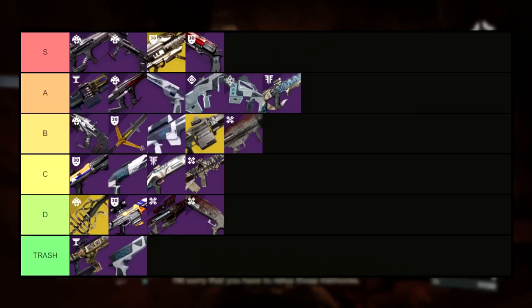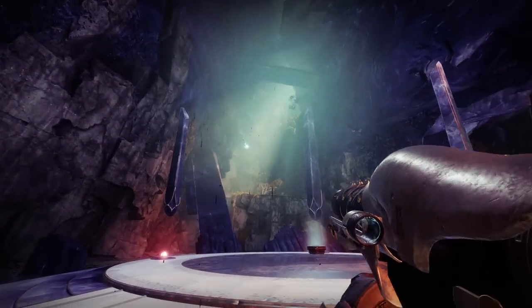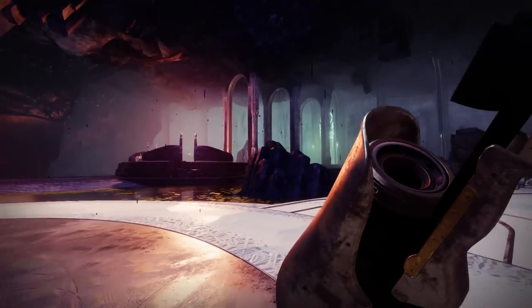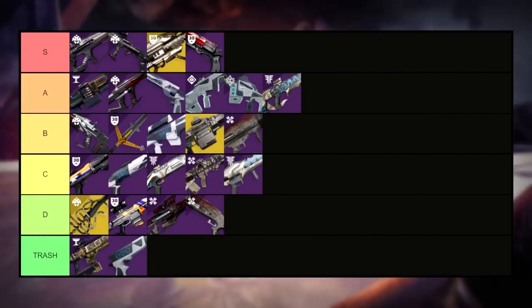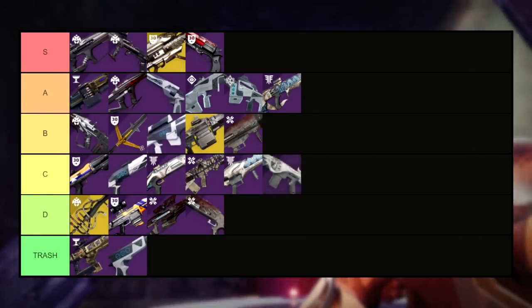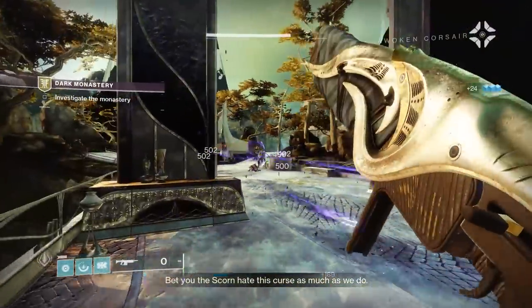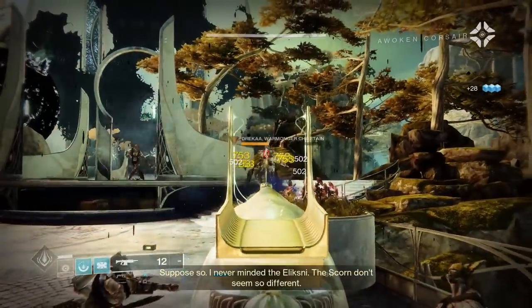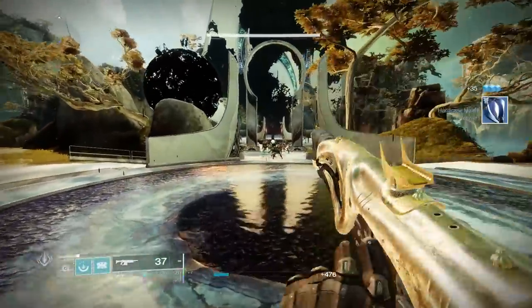Moving back down from A tier and into C tier, we find ourselves next with the Sleepless rocket launcher. This rocket is in a fairly mediocre archetype with fairly mediocre perks — Field Prep and Vorpal will be your best bet here, but overall it's just not all that great of a rocket, so it's best to just avoid using it if you can help it. Staying in the C tier, let's talk about a weapon with a fantastic perk pool but not the best archetype to fully realize its potential — the Tiger Spite. With perks like Outlaw, Ambitious, Subsistence, and Overflow in the first column, combined with Demo or Frenzy in the second, you'd think it wouldn't be bad. Unfortunately, 450 RPM autos are just in a tough spot, so it'll stay in the C tier.